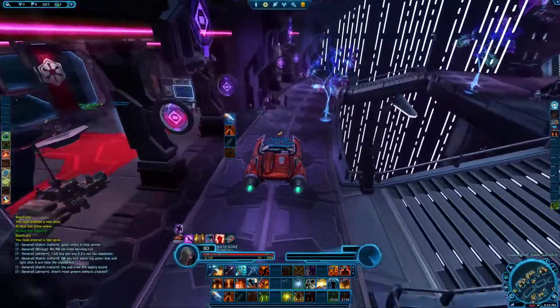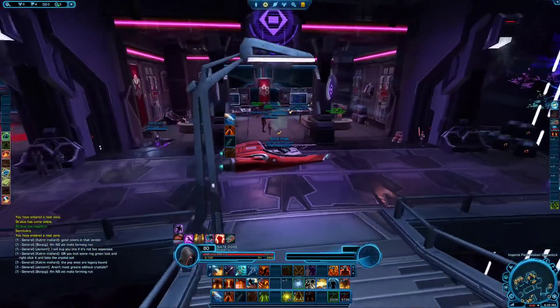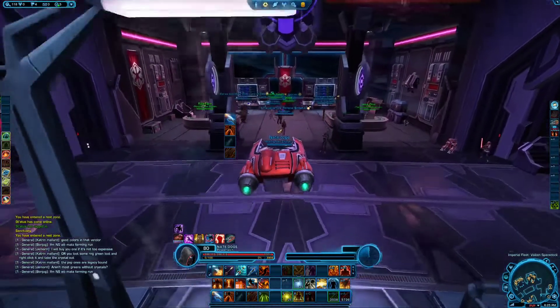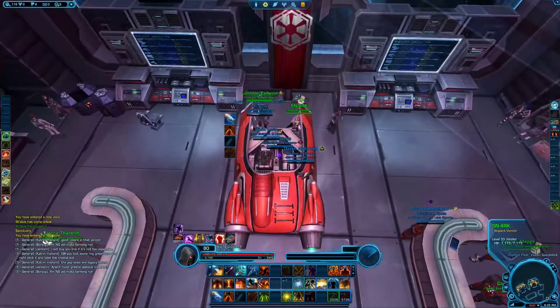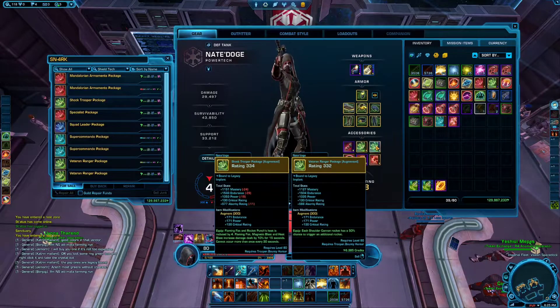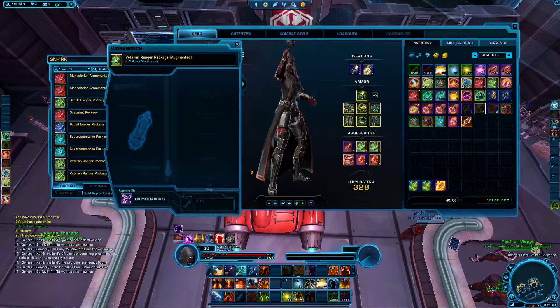Yo, what's up, Ivano here. Quick tip that not everyone knows about: you can now get cheaper upgrades for your legendary implants. To do that, you just come over to the fleet supply section and talk to the implant vendor. Important note: as always, when you upgrade your implants, remove the augments first, otherwise you will lose them.